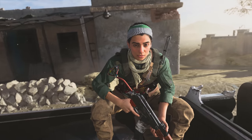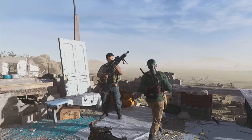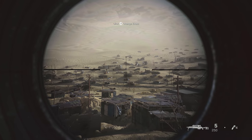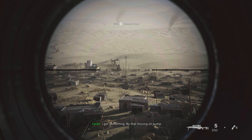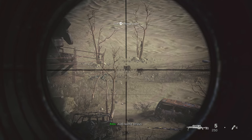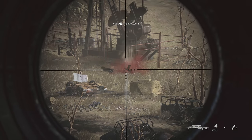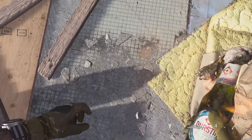Next up is Modern Warfare's 8th mission, Highway of Death. With the Wolf having escaped the embassy, Alex joins Farah and Hadir as they attempt to stop his escape. Hadir gives Alex his sniper rifle to use. However, if you find yourself bored waiting for the Wolf to show up, you can keep yourself sharp with a little target practice, which will cause Farah to say this. I didn't want to shoot the dogs, but I had to show this detail.